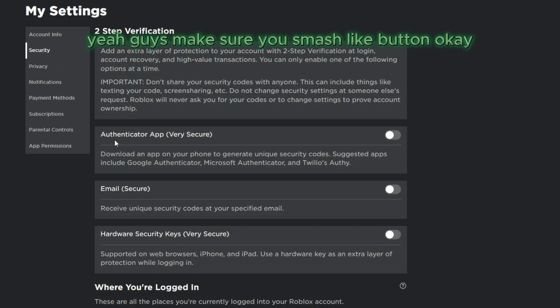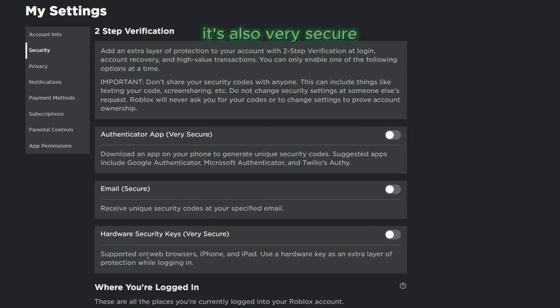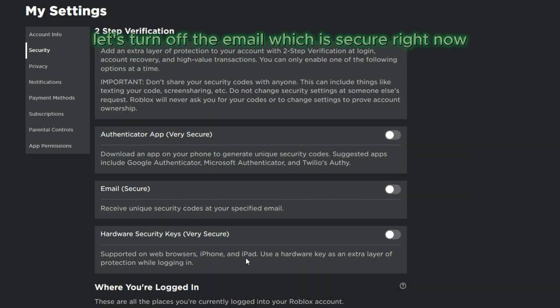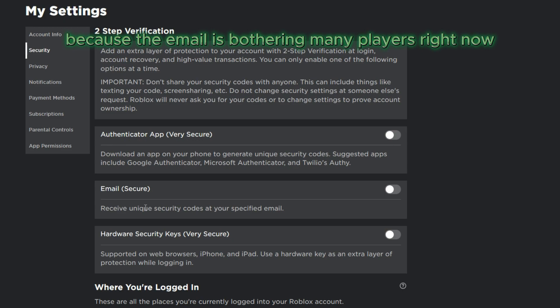Make sure you smash the like button. Many people are facing the problem of the authenticator app, which is very secure. The email is also secure, and the hardware security keys are also very secure. Let's turn off the email option first, since the email is bothering many players.